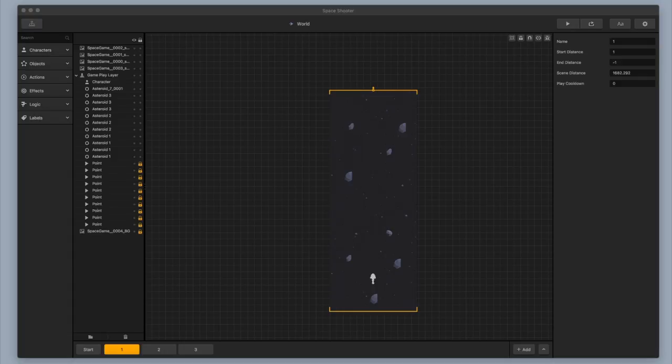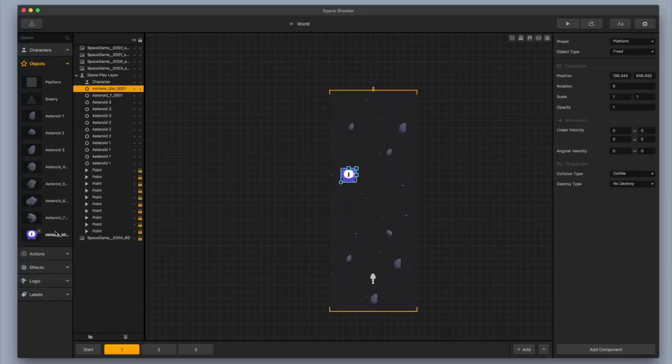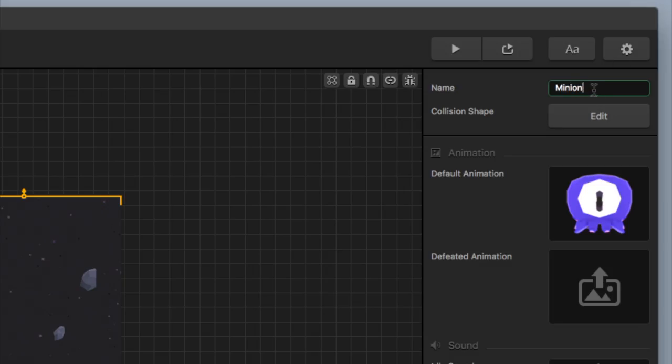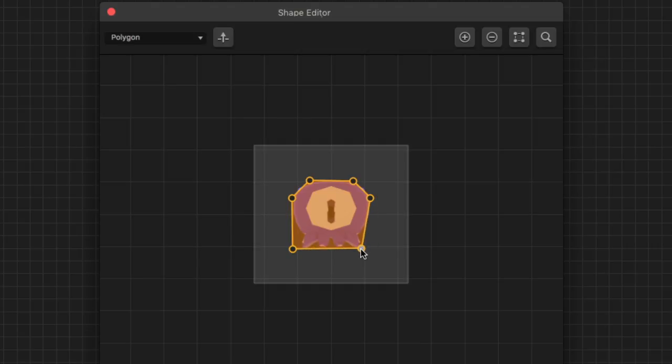Now I want to start adding in some more things. I'm going to add in a tiny little alien minion and some coins as well. I'm going to drag it in as an object. Now I'm going to go over to my objects, click on my minion on the left, and change the name in the upper right-hand corner to 'minion.' I'm also going to check the collision shape and fix it so it's a little bit more accurate — adding in another node and trying to make the shape as accurate to the alien body as I can.